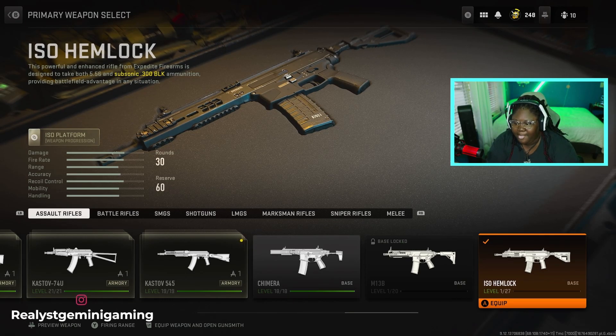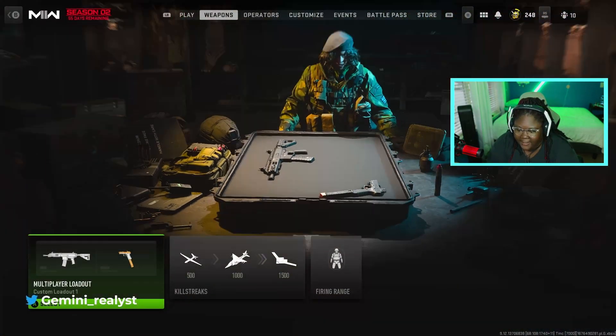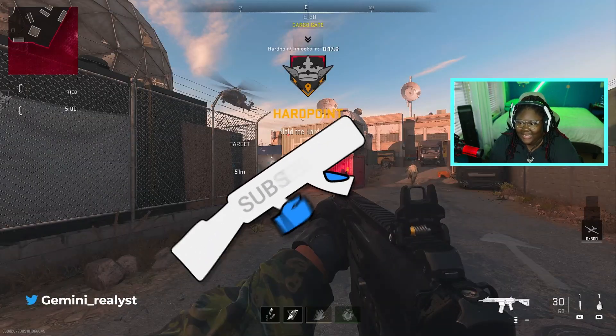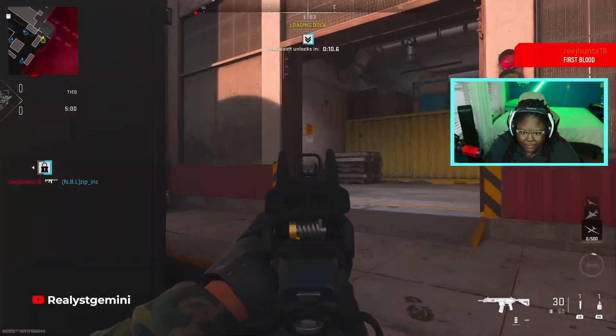The damage, range, and fire rate all look pretty normal for an assault rifle. Let's run this in game — we're gonna use the season two Watch Pit playlist so hopefully we get the new map. We got the Dome Rebound map, so this ought to be nice. We've got the new weapon ready to go.